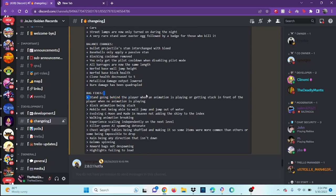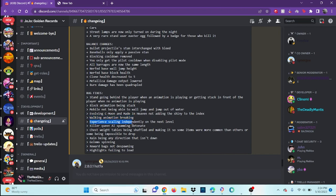Bug fixes: stand going behind the player when an animation is playing, or getting stuck in front of the player when no animation is playing, block animation being stuck. Mobile evolving Sea Moon and Made in Heaven not adding the shiny to the index, walking animation breaking. Experience scaling indefinitely on the next level, Killer Queen AI spamming detonate. Chest weight tables being shuffled making some items more common and others impossible to drop. Rain going in any direction that isn't down, golem spinning — that's a nice fix. Reward bags not despawning.